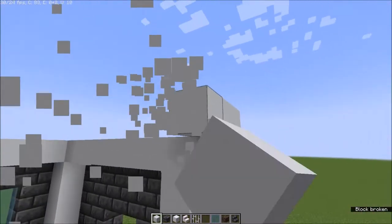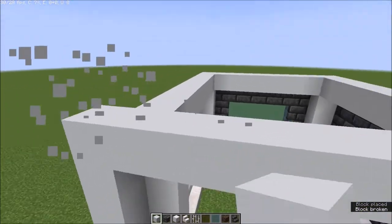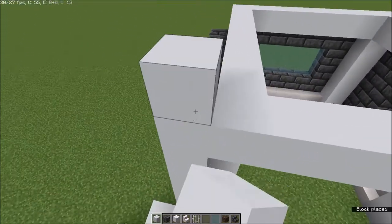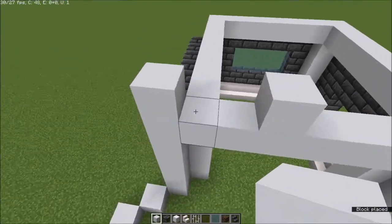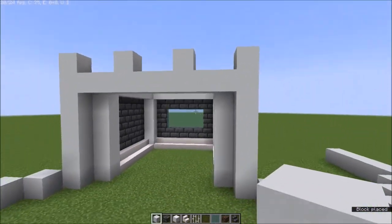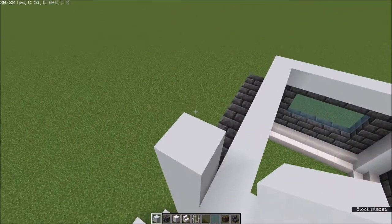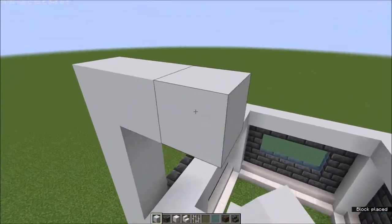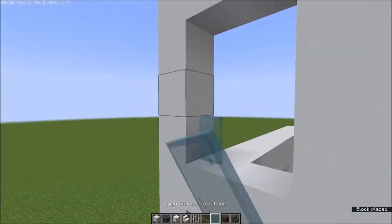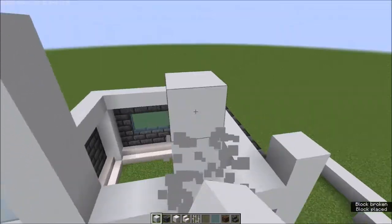You have to follow this shape. Once you have it, go on top, leave two blocks of space, and do it like that. You'll end up with three tall windows. I'm using cyan stained glass for this one.